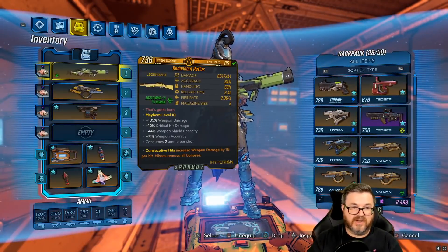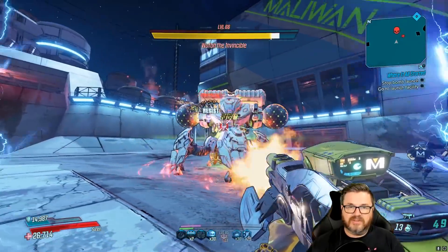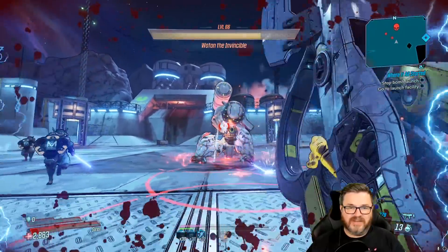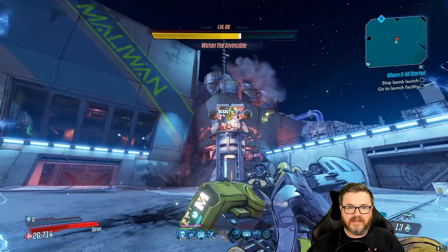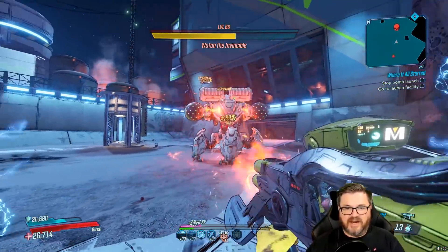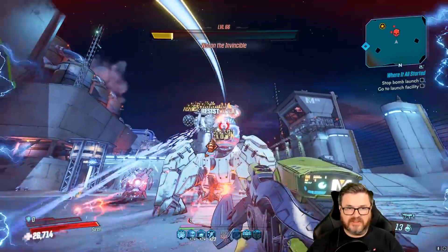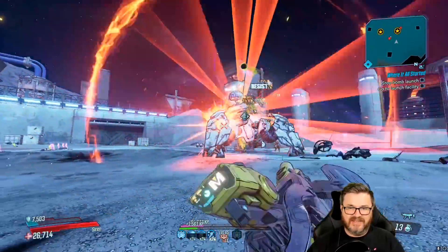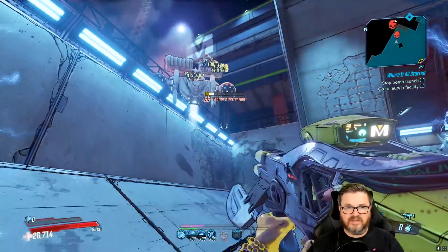I would avoid the Redundant Reflux because you'll go through ammo and spend a lot of time reloading; go for the Times 7 variant instead. Testing the DNA versus Wotan — holy crap, the DNA is pretty good! I didn't expect that but it's doing some serious work. It's kind of strong, dudes. It's not the most ideal weapon for this fight, but it absolutely works — even busting Wotan's legs with it.